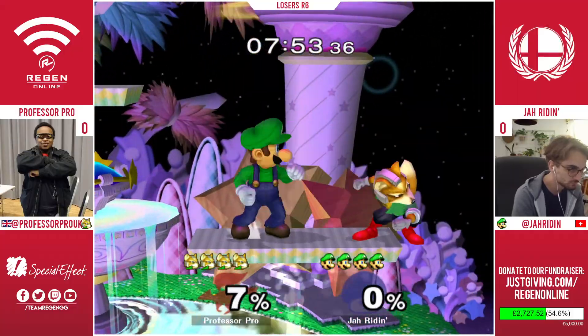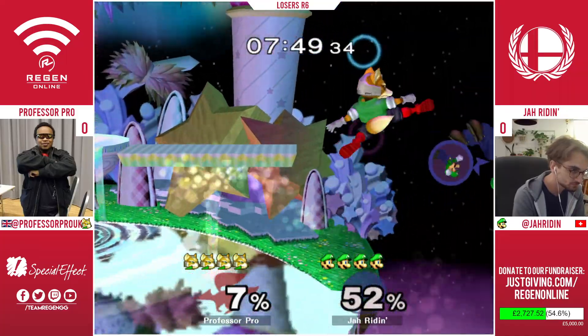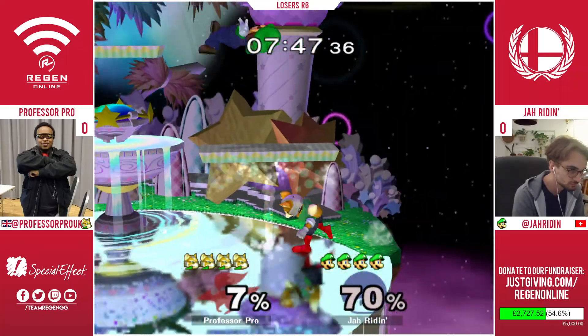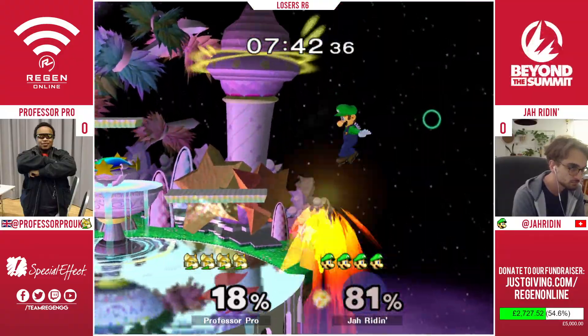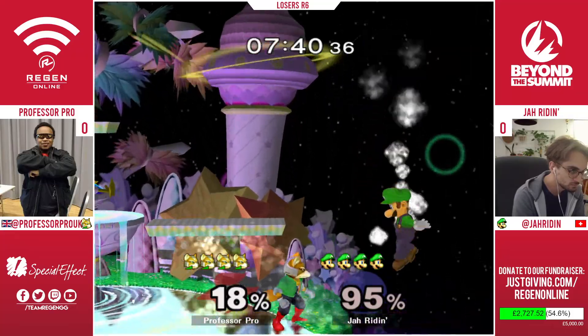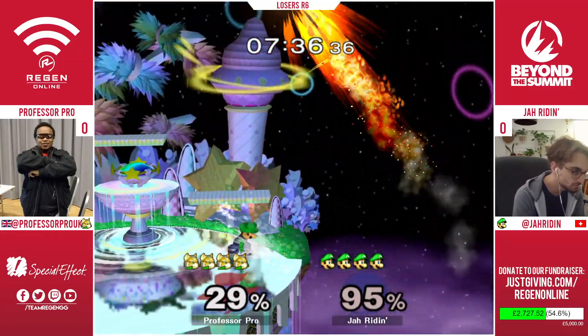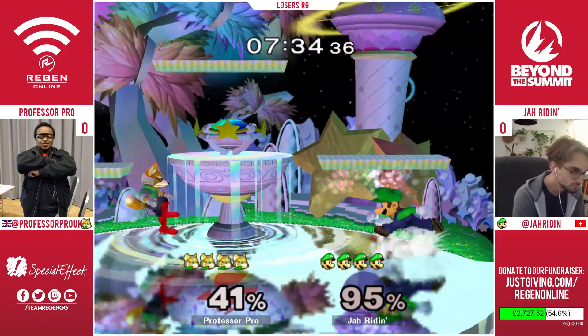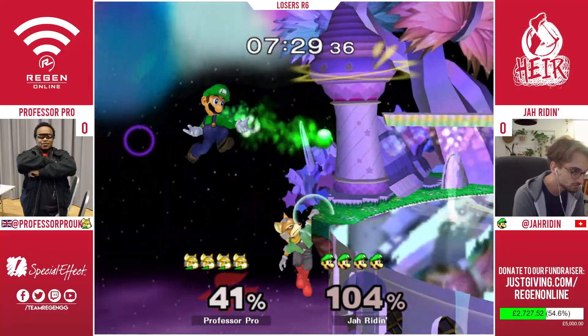Jar Raiden getting something going here but doesn't quite find it. The shield push from Professor Pro's getup attack ends up saving him there. That's one of the things that's bad about having super low traction — you get pushed pretty far. Sometimes it can help you, but sometimes you also just miss your shield grab. That up B from Prof didn't look intentional, but it ended up working out — looked like he wanted to stall and just went with the up angle.